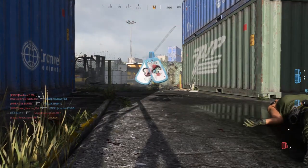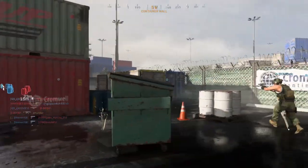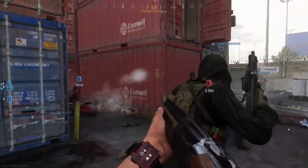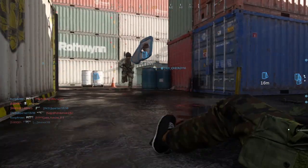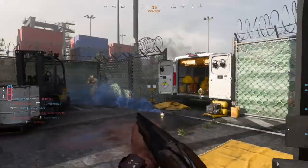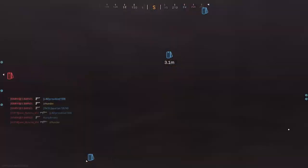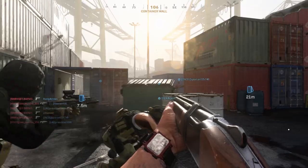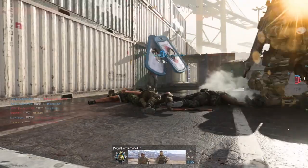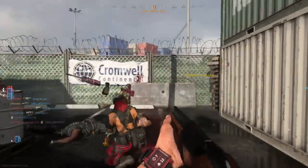I used each shotgun and I'm almost done with the shotgun portion of the Damascus challenge, but they really do suck at hip firing. The R9 and the VLK with the Dragon's Breath are the only two real good shotguns with hip fire, because you can get quite a good one-shot kill range.